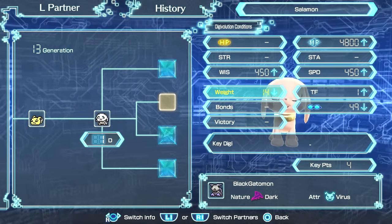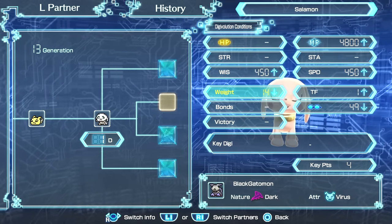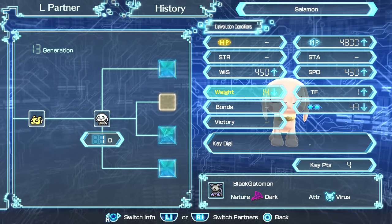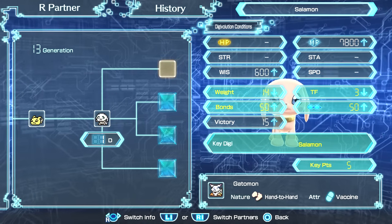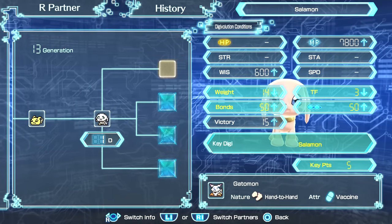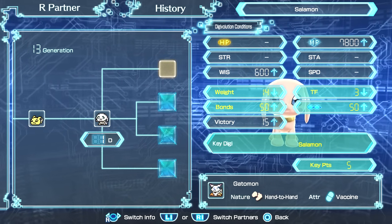Now that we have 2 Starmon, one of them must go for Black Gatomon. To get Black Gatomon, you need 4 Digivolution requirements, and as you can see, they're pretty easy to get, so you guys should not have any issue. And now with the other Starmon, she needs to go for Gatomon, and you need 5 Digivolution requirements, but they're actually a little easier than Black Gatomon.